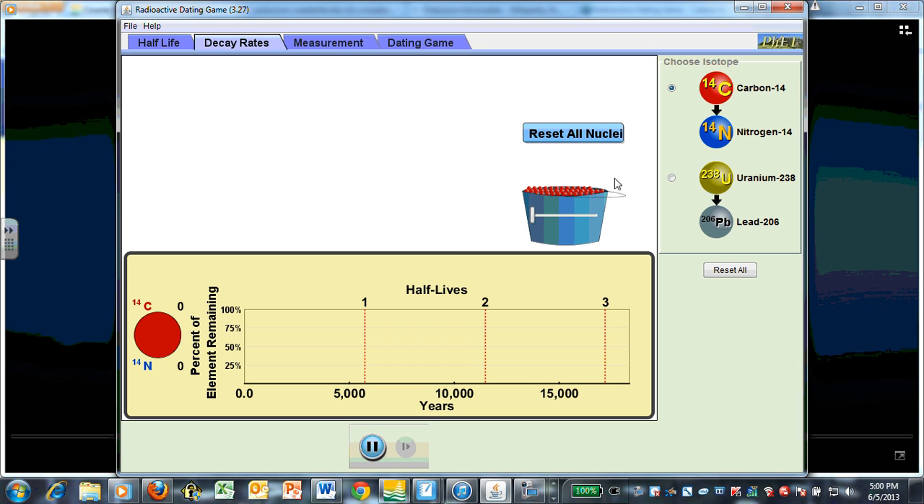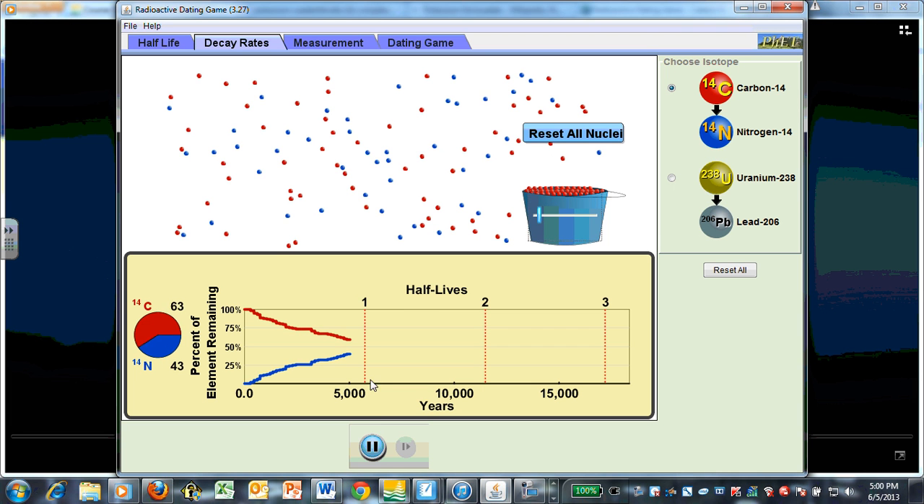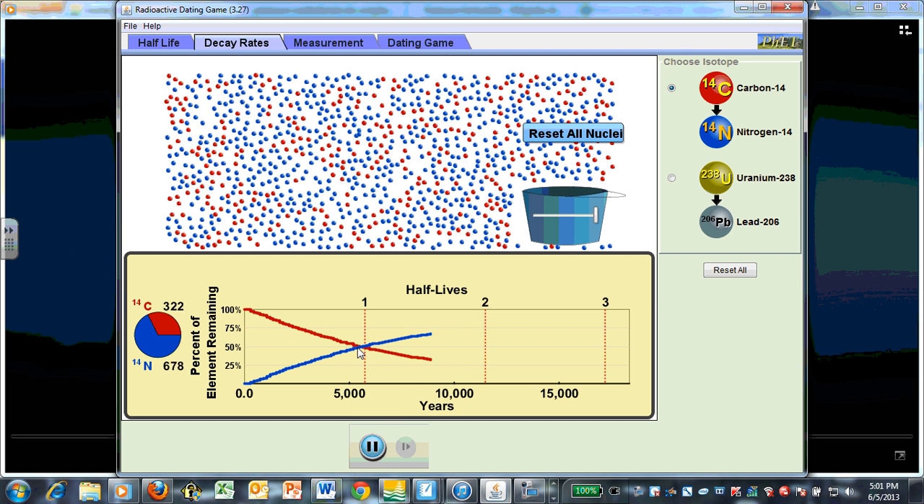Next page: the decay rates. Here we can adjust the number from 0 to 1,000. Start off small and there it goes. Looks like we reached a halfway point — a little bit longer than expected. Try this again with a few more. A little bit longer than expected there too. Try it again — a little bit earlier, and they keep going.